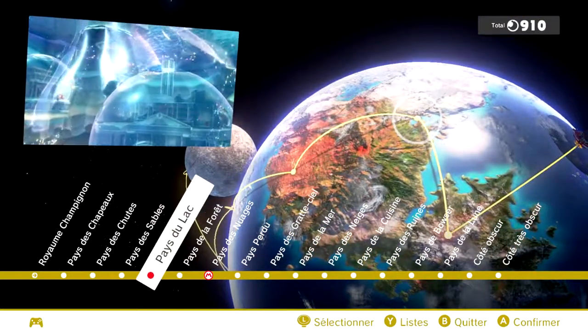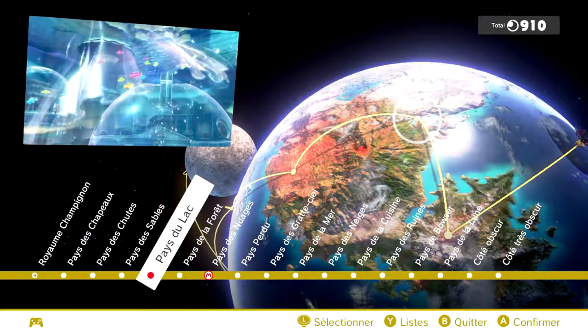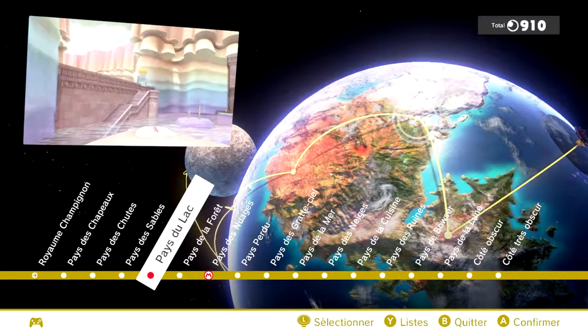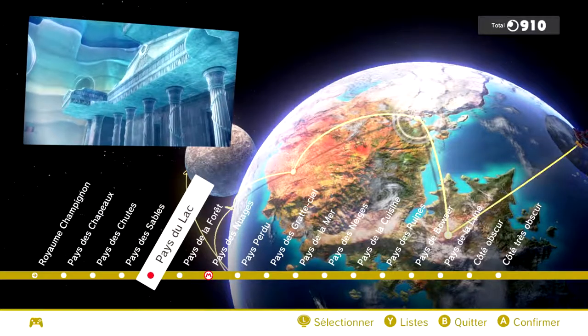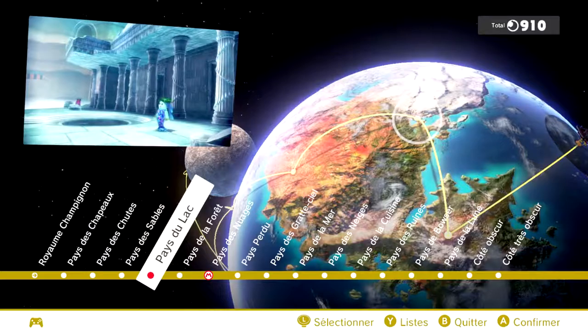Voilà la carte du monde, le hub central si je puis dire. On peut sélectionner les différents niveaux du jeu. Il y en a 17 en tout. Mais ça ne veut pas dire 17 niveaux aussi longs les uns que les autres. Par exemple, le pays des nuages, c'est un monde qui fait 100m² et point. Il ne se passe pas grand-chose. Il y a juste le combat d'un boss.